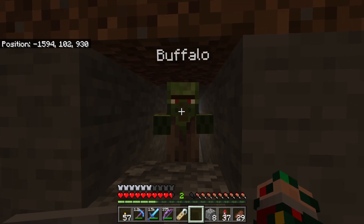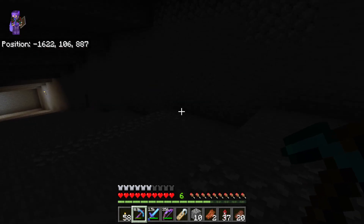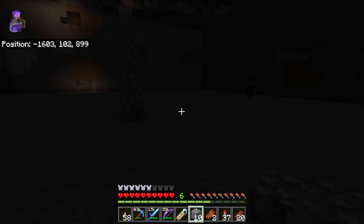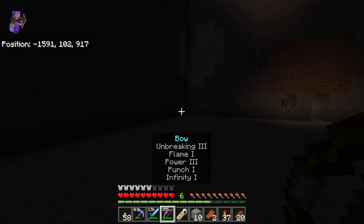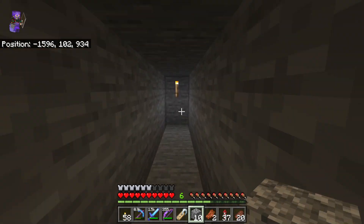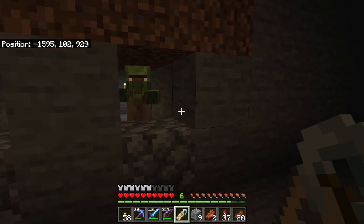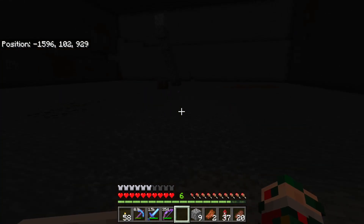We have a Buffalo — let's go find Joe. Come on Joe! We got Joe. Here he comes — oh boy, there's another zombie and a witch. We're in trouble. Let me take out the witch first, then get Joe in here. There we go — all right Joe, you stay there. We have Buffalo and we're gonna name you Joe. Now we have Joe.